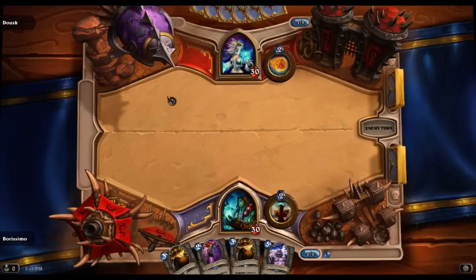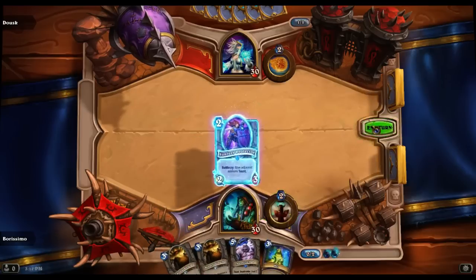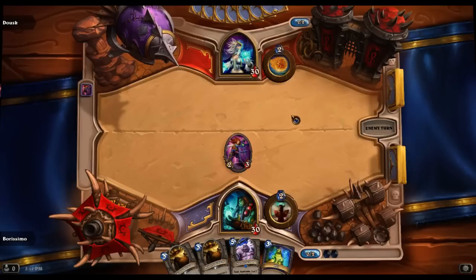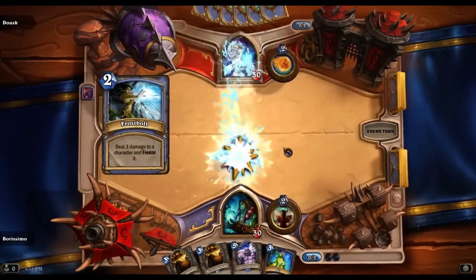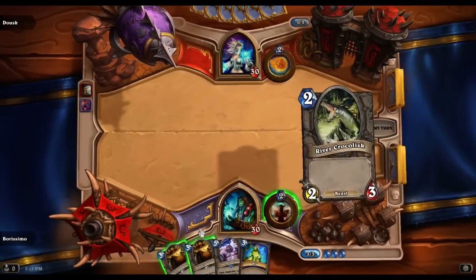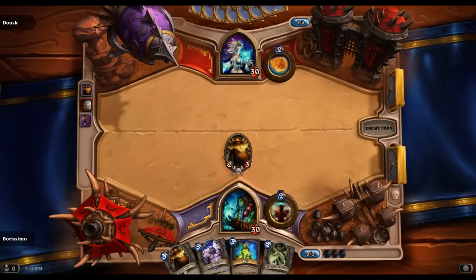Hex is not going to be useful for a while, but against big Elementals and things, it can be good later on. Just gonna Frostbolt that — well, that's fine, it's a 1 for 1. And Frostbolt's, I think, in general much more valuable than that Sunfury Protector, so I'm okay with that trade. River Crocolisk is terrible. It's like terrible and abysmal at the same time.